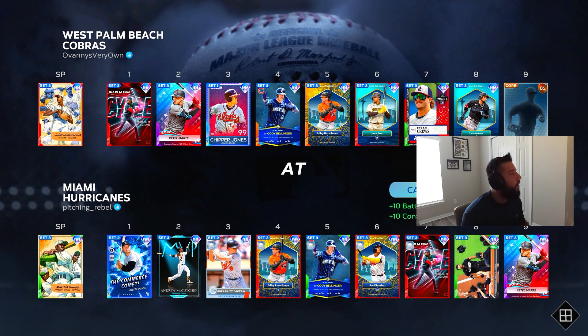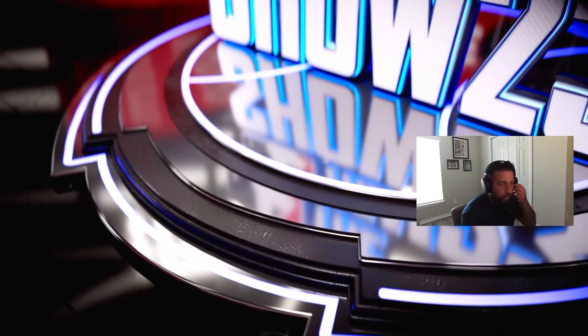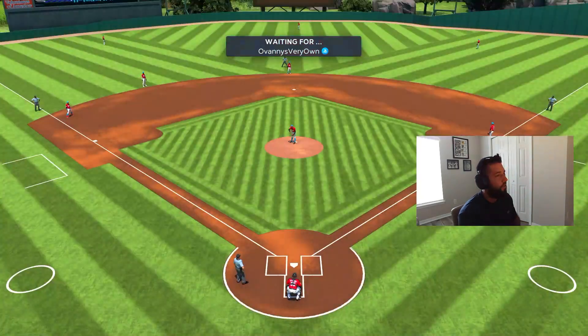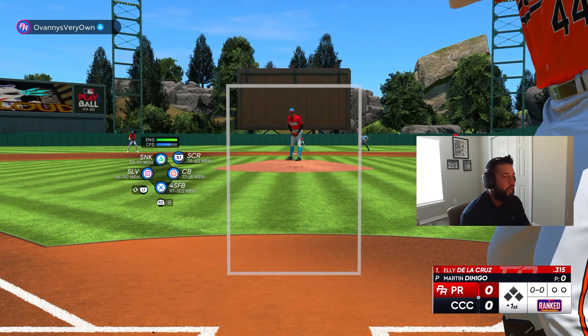All right, it's gonna be Olvani's very own — he's got Donaldson on the bump, we're gonna have D go on the bump. At least we get to face a lefty, however obviously it's the toughest lefty in the game in Donaldson, but at least it's a lefty.